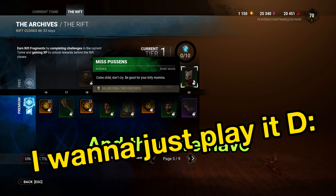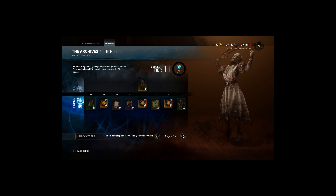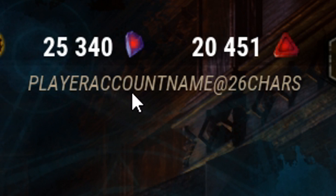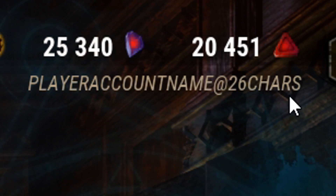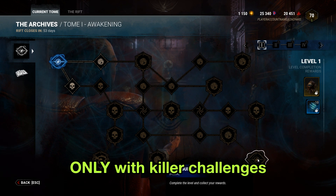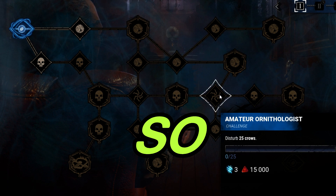I just want to play it. I want to just play DBD now. We have multiple levels in the top right. My account name is 26 characters. So there's a killer and survivor branch - you can get to the epilogue only with killer challenges and the same with survivors by taking different paths. This is so cool.